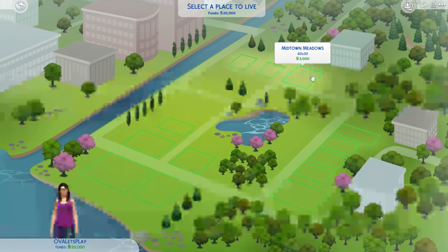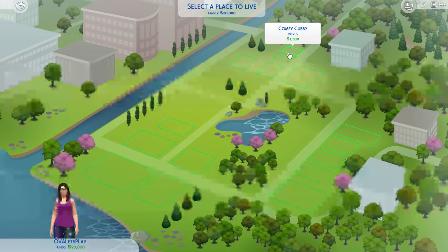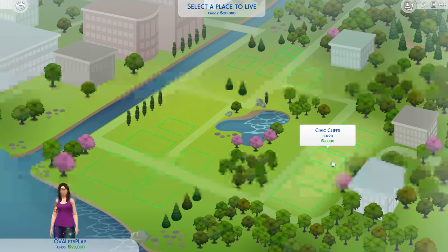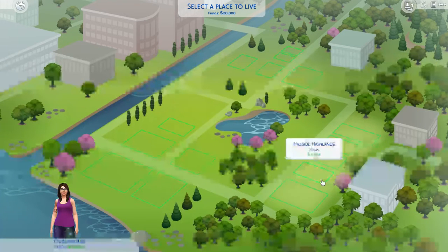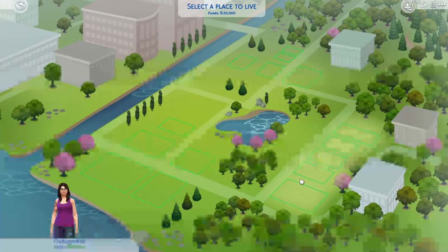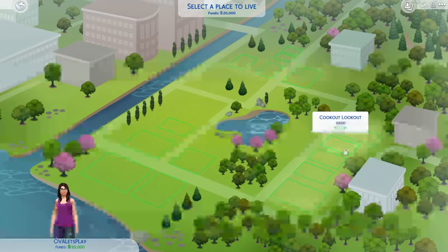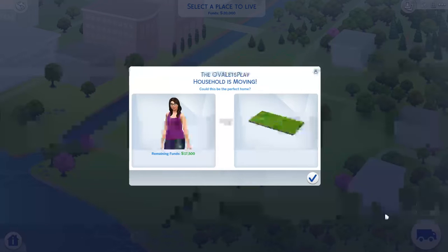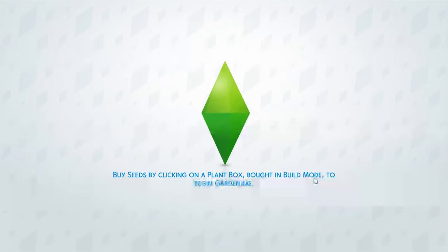Here you can see you can pick your lot to live on. I like the idea of these comfy little cubbies. You can move eventually, so wherever you pick, it's not where you're going to stay for the rest of your life. We've got Hillside Highlands, Civic Cliff, or Cookout Lookout — I kind of like that name. Actually, I'm going to do Sandy Run. We're moving into Cookout Lookout.